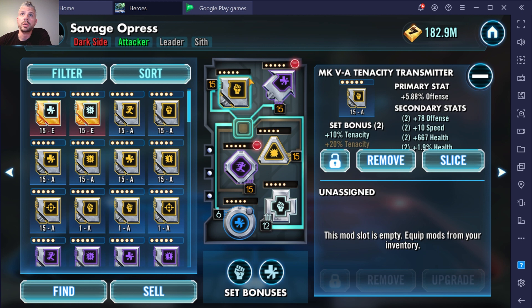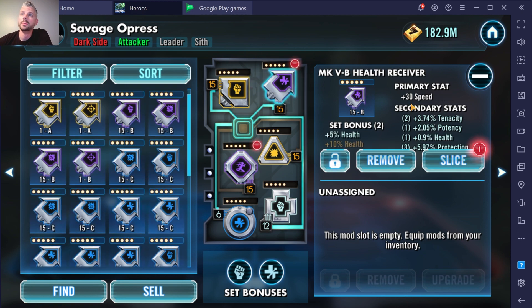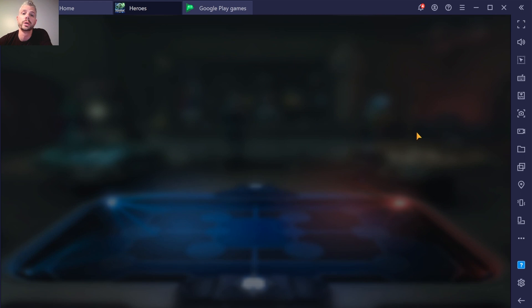A quick reminder: all your square shapes will have a primary stat of offense — that will never change. All your diamond shapes will have a primary stat of defense, so that never changes either. Arrows are going to have something a little different than your triangles, crosses, and circles. Your primary stats are obviously going to be the most important thing, especially for a specific character.